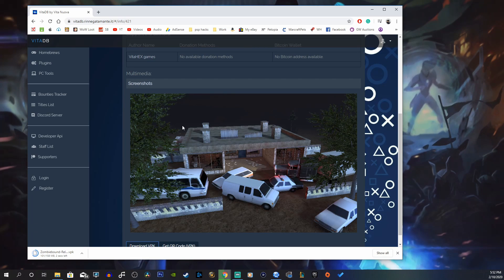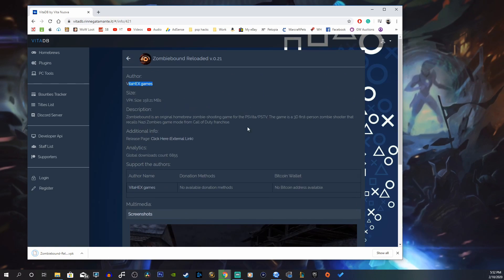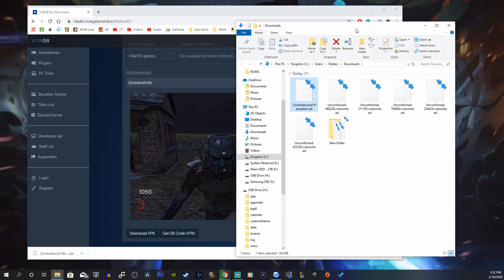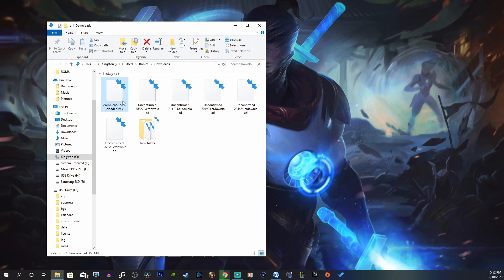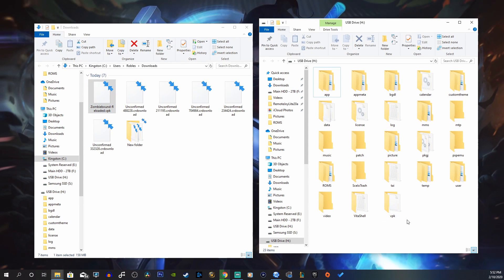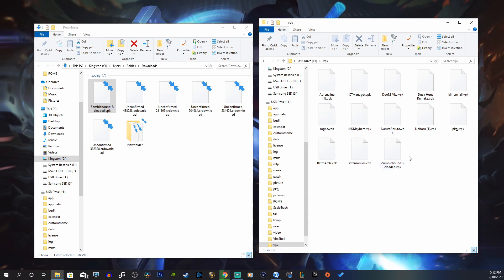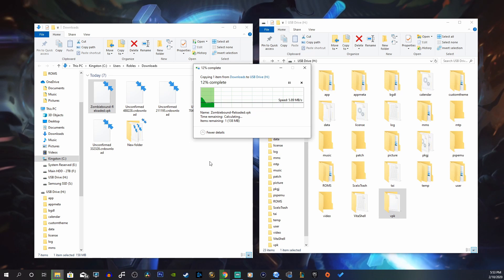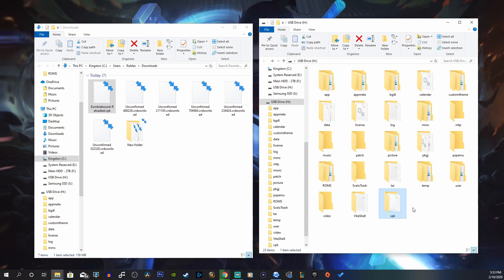It'll begin downloading the file. You can see some cool screenshots and here's the author — it was Vita Hex Games; they did a wonderful job building this game for us. Once it's done downloading, show it in the folder. Here is the Zombie Bound Reloaded VPK. Open up your Vita USB drive — I keep all my VPKs in one folder called VPK to stay organized. It's about 150 megabytes and should take 20–30 seconds to copy.